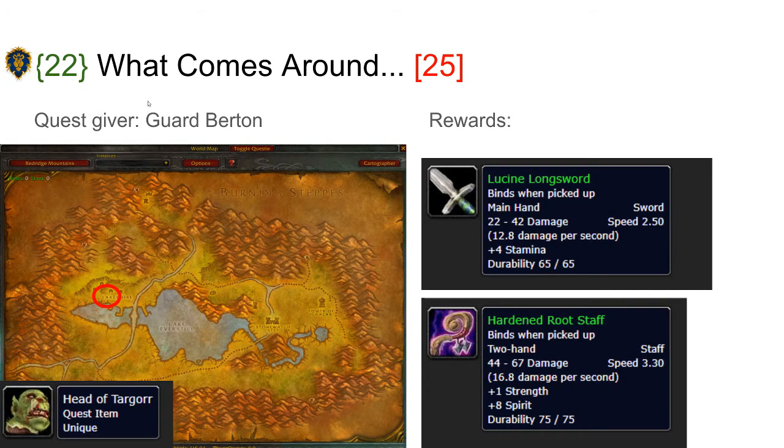The first quest, What Comes Around, is given by Gord Berton in Lakeshire in Redridge Mountains. He wants you to kill Targor and bring back his head. He will reward you with the Lucene Longsword or the Hardened Root Staff. None of the rewards are amazing, but it gives quite a lot of XP.